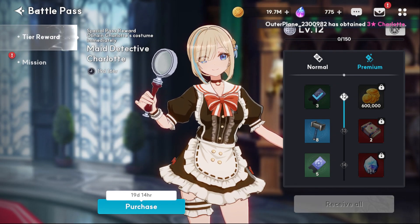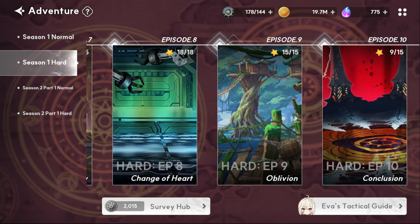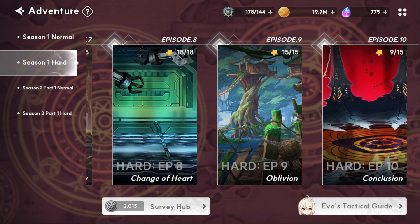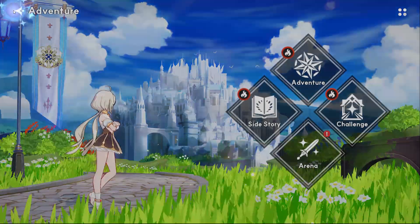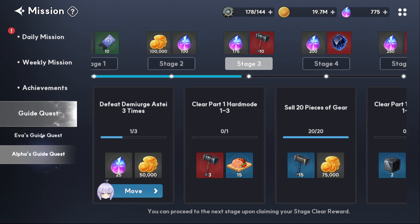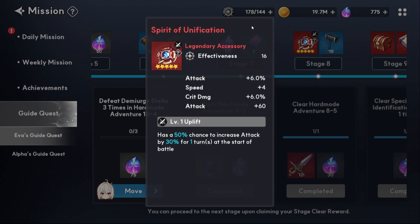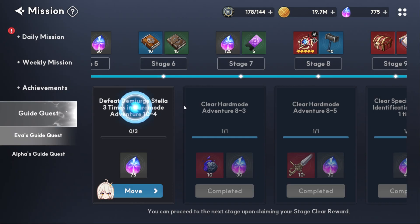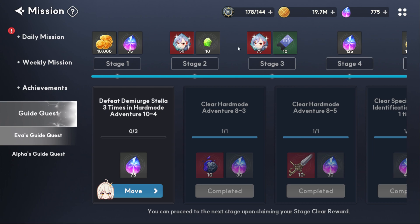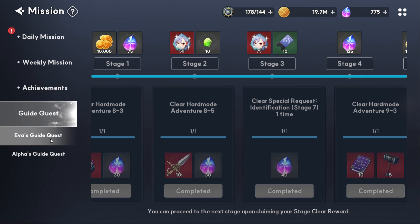Let me show you where else you get gear. The guide quests — these two quests, just by completing stuff, you get five-star gear, accessories, and weapons, and they're also legendary. So you basically get some of the best equipment just by playing story mode. Even before that, you get normal equipment, and you get a lot of legendary stuff — it's really not that hard.